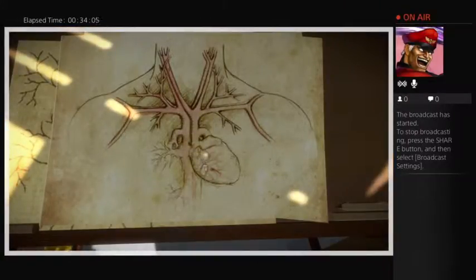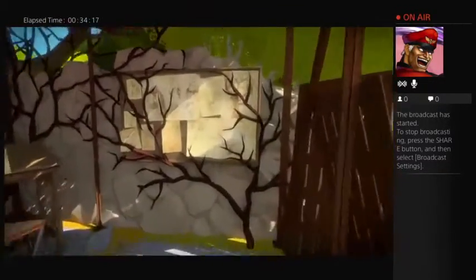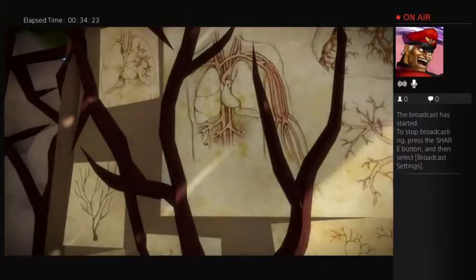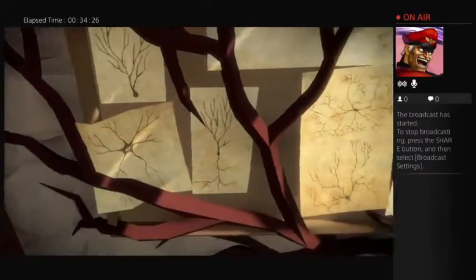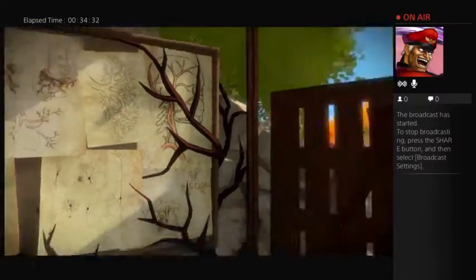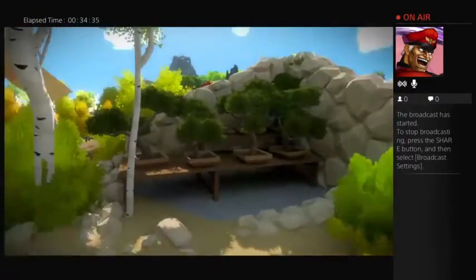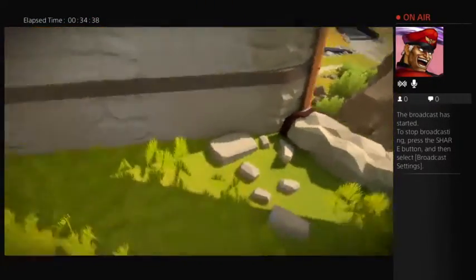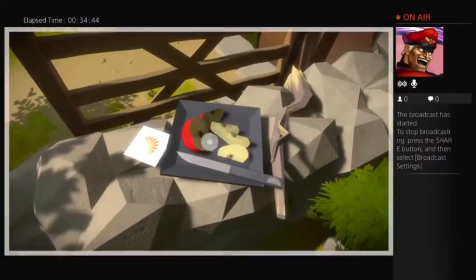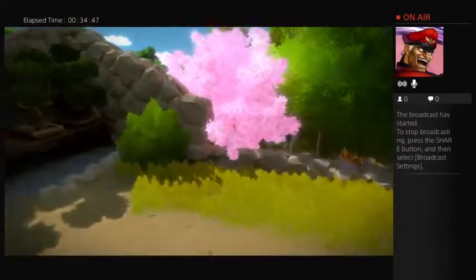It's a map of the human body. That must be the stomach. That's the brain. And that's the larynx. I'm making those up. There's a heart, obviously. Probably something to do with another puzzle somewhere, but I have no idea what. They cut up the apple for me. That was nice of them. That's where that last apple went.